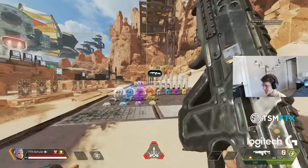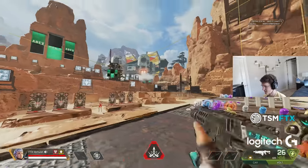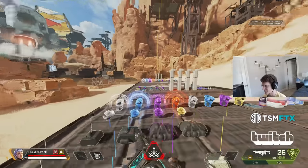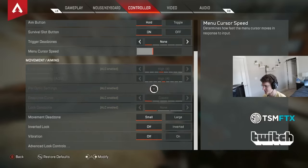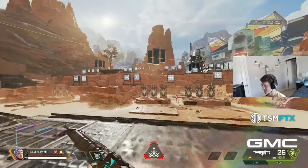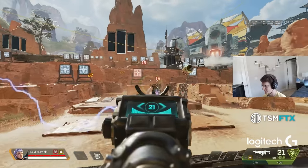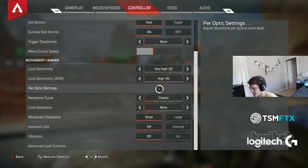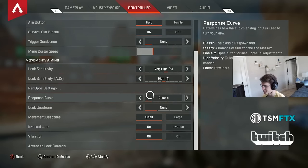ALC is more of a thing where you pick one sense and really learn it for a long time, whereas on classic you can pretty much pick 4-4, 4-3, or even 5-4 — it doesn't matter — and you'll be good with it right away. The margin of error with classic is so much higher than ALC.